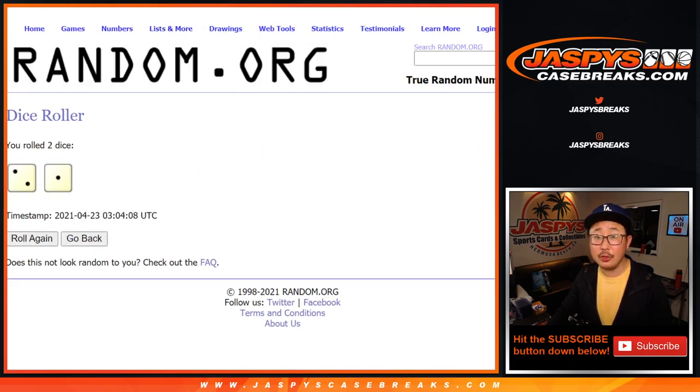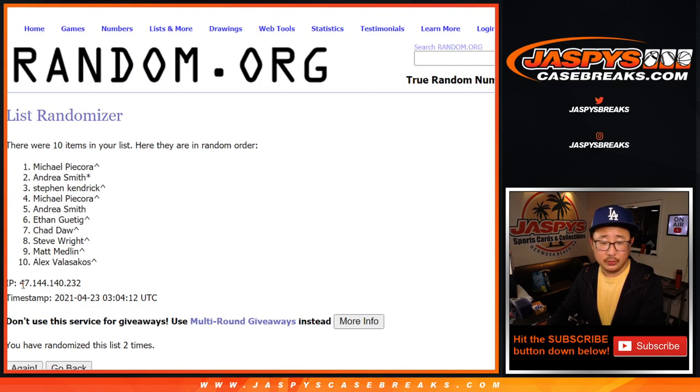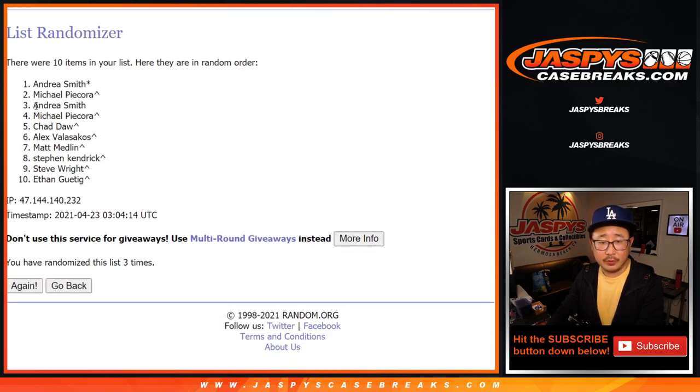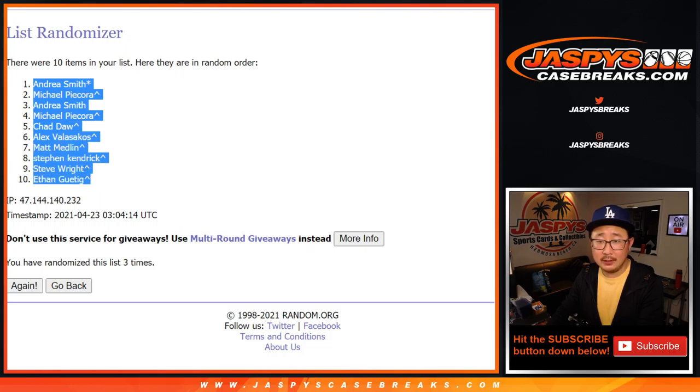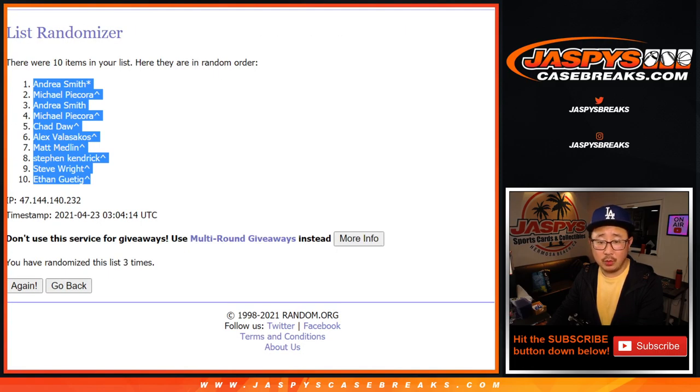Let's randomize it three times — two and a one. One, two, and three. After three times, we got Andrea down to Ethan. Two and a one, three times. The numbers: one, two, and three. We got seven down to six.